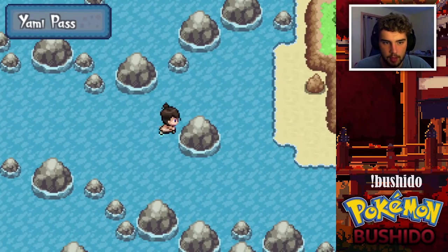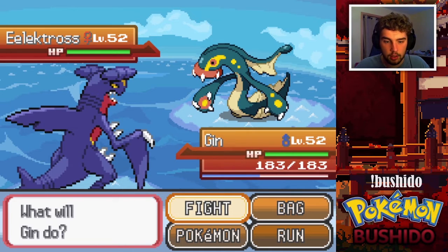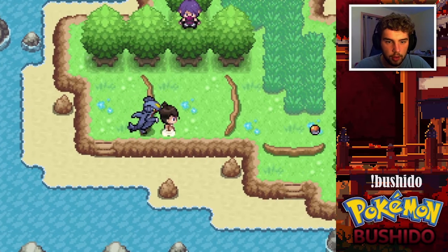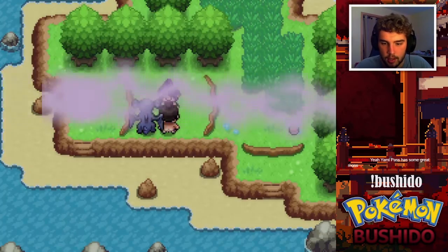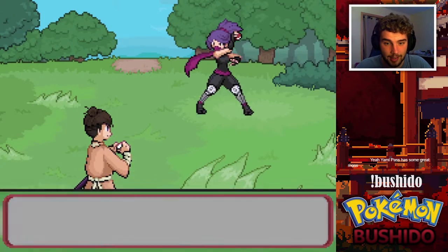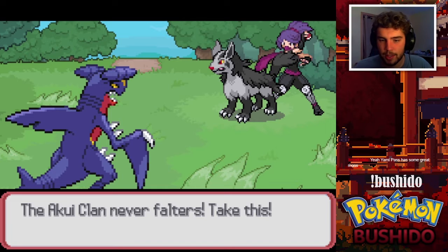This might be a mistake. Yami Pass, excuse me — we've just gotten an Electross encounter here. What are you doing here? Nobody is supposed to be able to come near Yami Island — you have to turn back now! Yami Pass has some great mons. I might have to drop Togekiss for this because Electross is a Pokémon I would definitely consider adding, but we don't get the special defense with Electross I don't think.